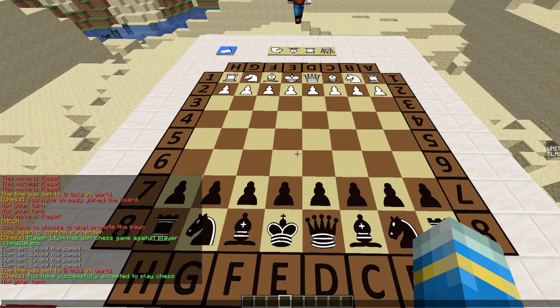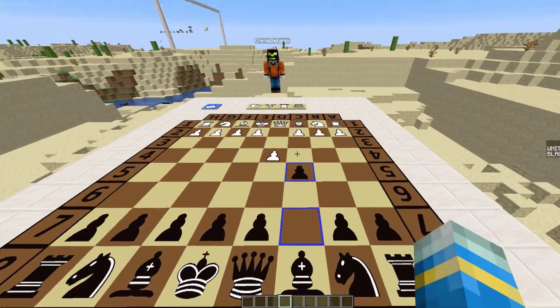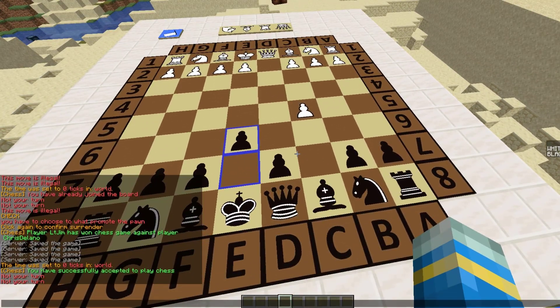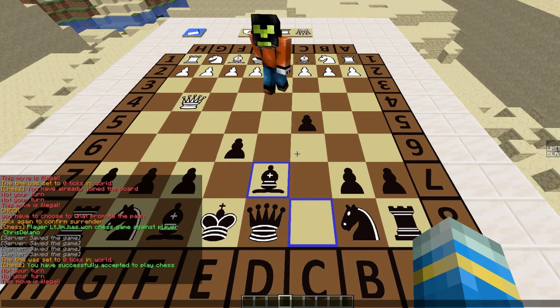All you need to do is left-click whichever piece you want to move. Let's move this pawn two spaces forwards, which is a legal move. The really cool thing about this plugin is it has all of the moves that chess has — if you try to make an illegal move it's not going to allow you. Now I can use my pawn to go diagonal to take his pawn. It's really well made and a very cool idea.